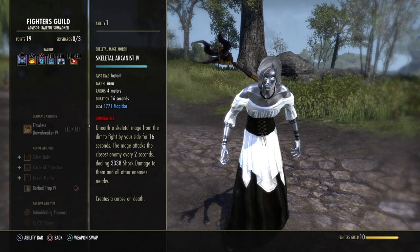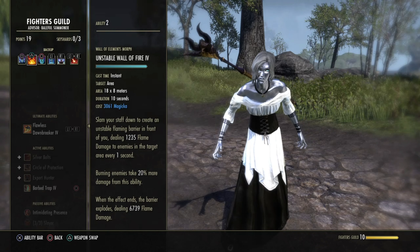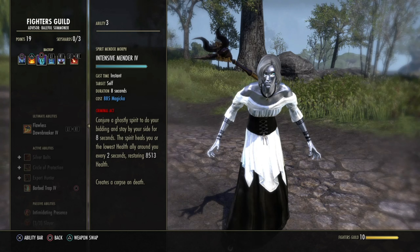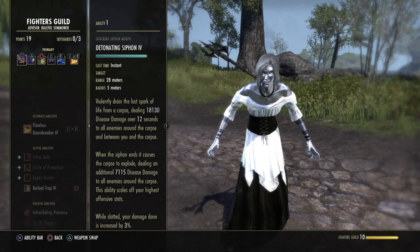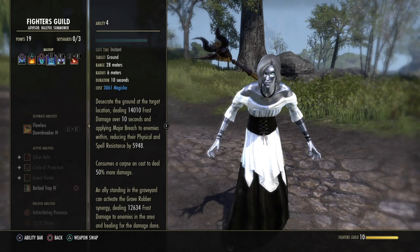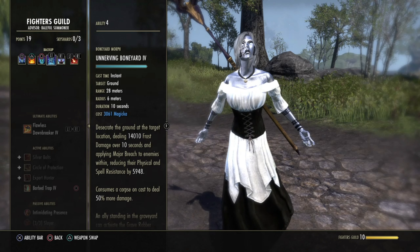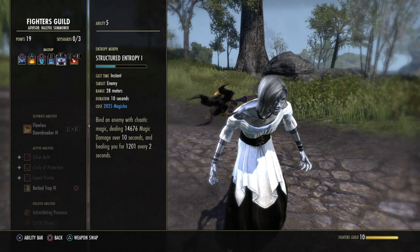On the back bar we have Skeletal Arcanist, which also creates a corpse like Blast Bone. Blockade is there for procing the Perfected weapon. Intensive Menders provides healing in tough moments and also makes a corpse on the ground, so you can use Detonating Siphon to deal damage off it. Boneyard hits well and reduces the resistances of enemies — other players can use it, or you can use the other morph to proc it yourself, though it's not that necessary.